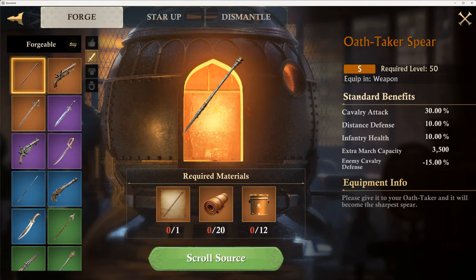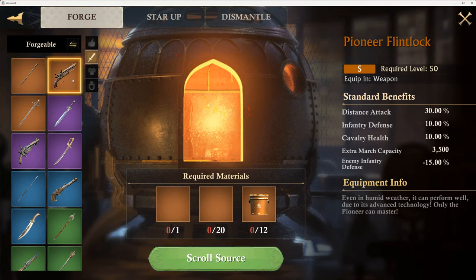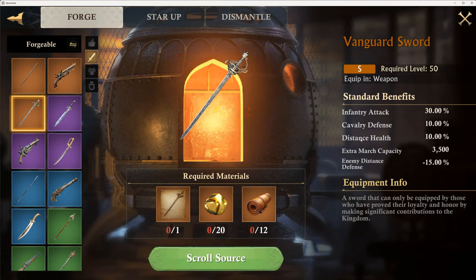I've read through this — this is the oath taker. You got cavalry, distance, infantry, and march capacity, enemy cavalry defense. So it seems like there's two for cavalry on that one. And you've got distance. So you got infantry twice here. So this probably means you put it with an infantry hero. And then there should be a distance. So that's pretty much solved.